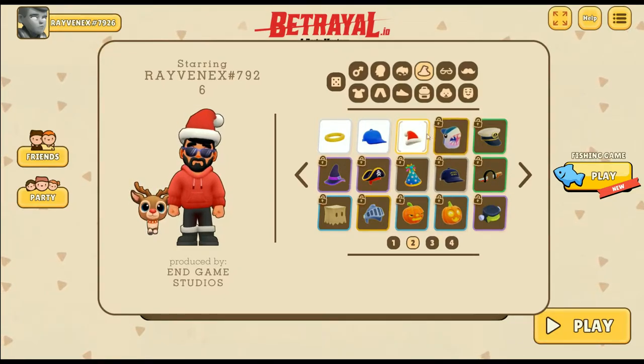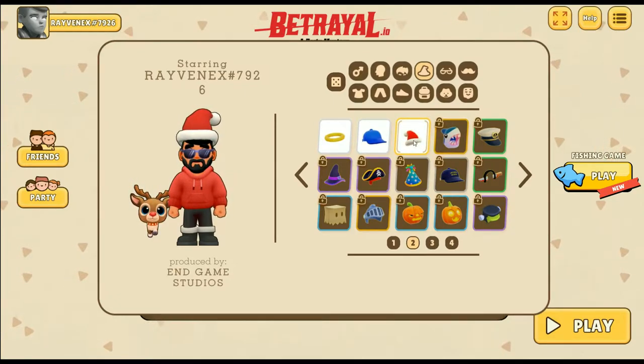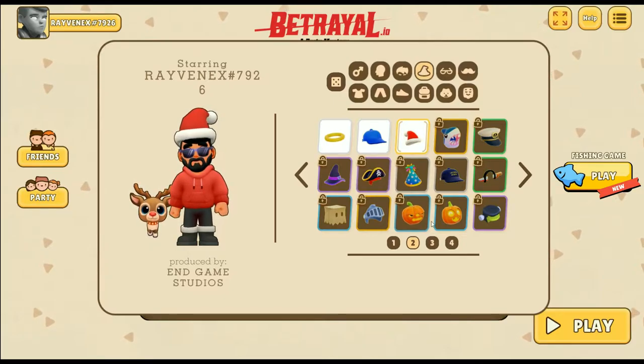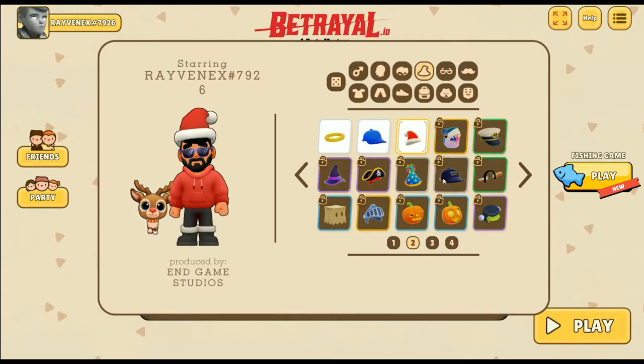These are based on rarity. If you have a yellow or gold border, these are the legendary, really high tier ones. Then you have purple, which are epic or rare rarity. You also have blue, which would be uncommon, and then green, which are the common.